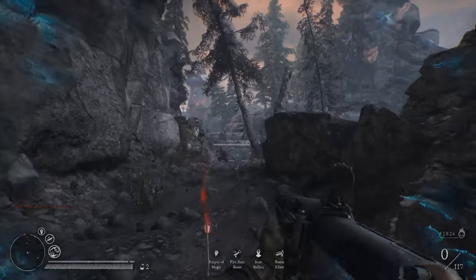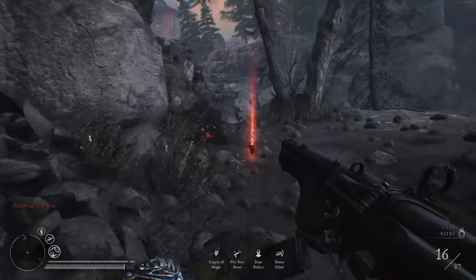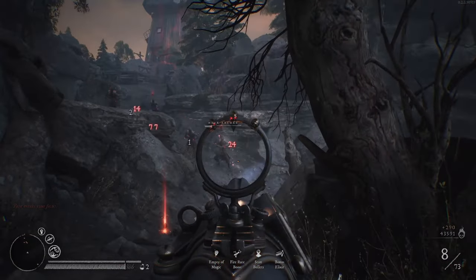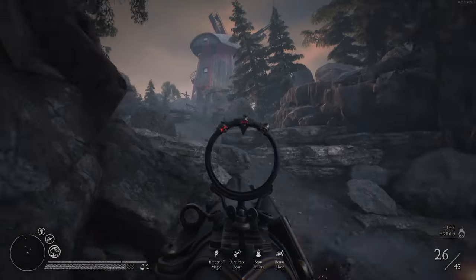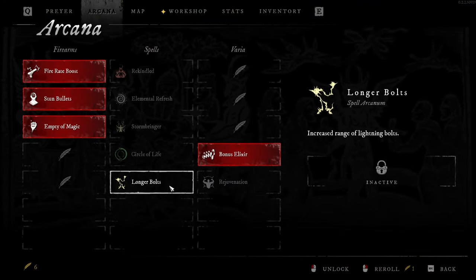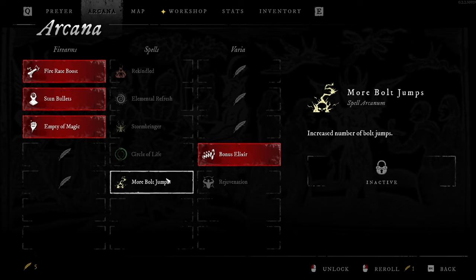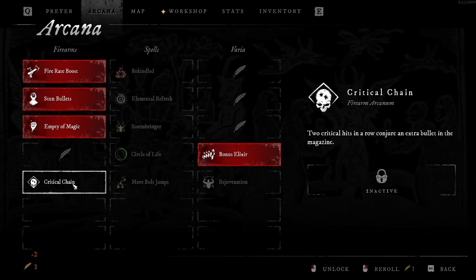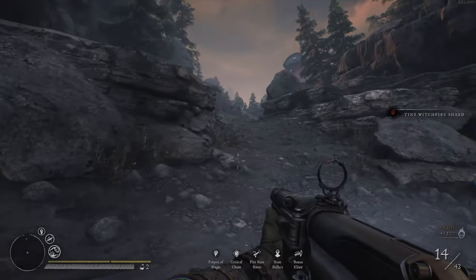Oh man, that looks like ricochet action right there — we got 103 bullets. That's so good for a crowd. Increased range of lightning bolts, faster stamina regen — I'm going to re-roll this. Critical chain: two critical hits in a row now conjure an extra bullet in the magazine. Love it — that was a good re-roll.